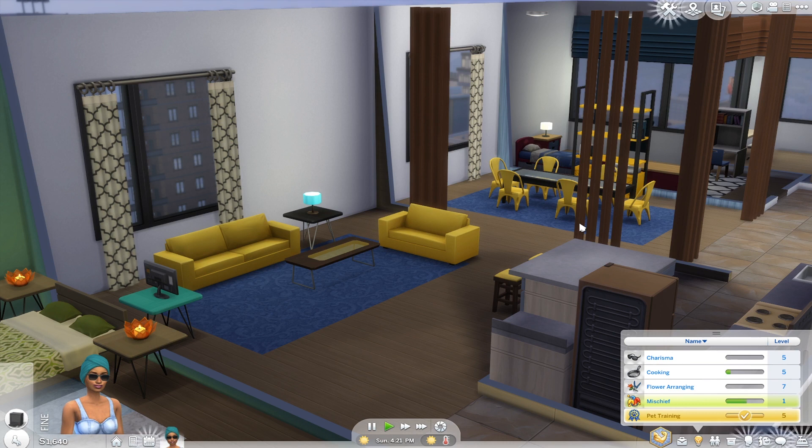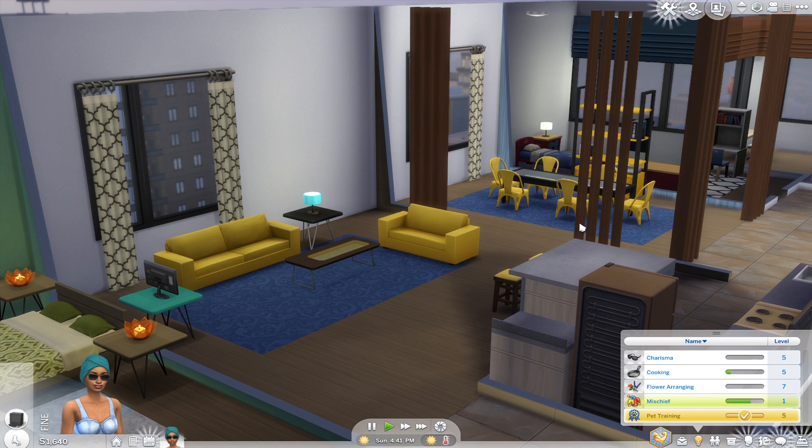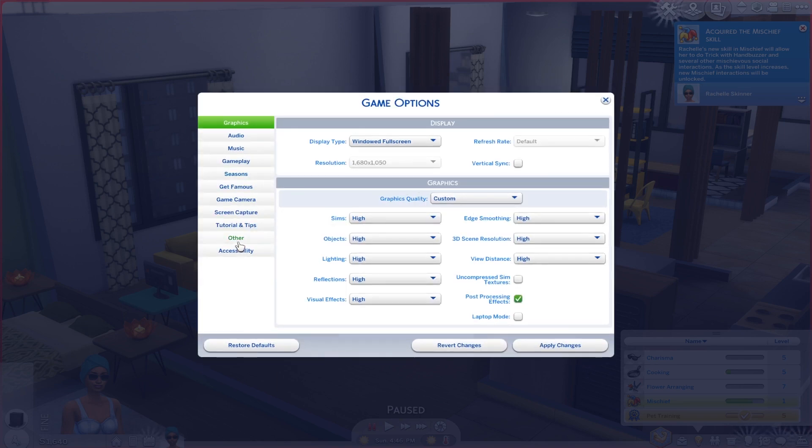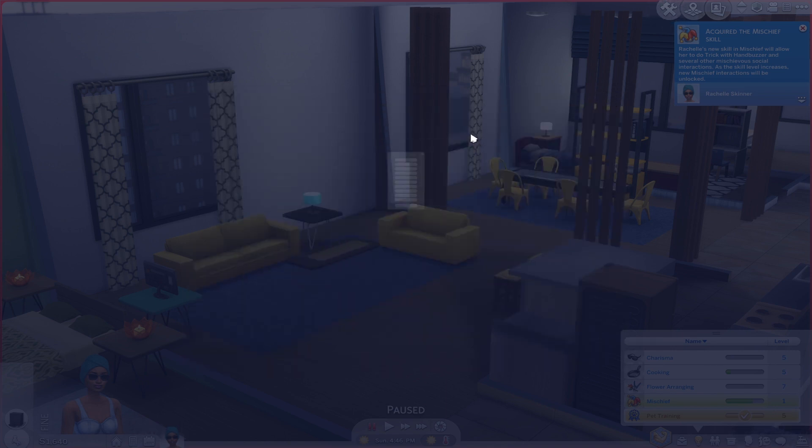Now that we've covered the traditional method of leveling up skills by typing cheats in the command bar, we can discuss the easier way, which involves putting a mod in your Sims game — the UI Cheats mod. It's very safe and very famous. I've already downloaded it and put it in my mods folder. If you don't know where to locate your mods folder, it's in Documents > Electronic Arts > The Sims 4 > Mods. You copy two files. Also make sure you have script mods and custom content enabled in Game Options > Other, then apply changes and restart your game.